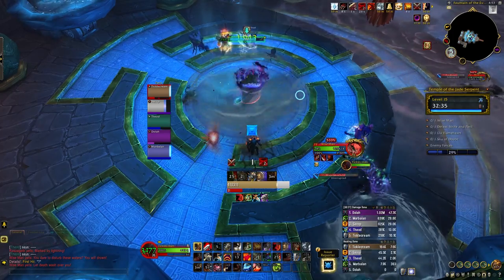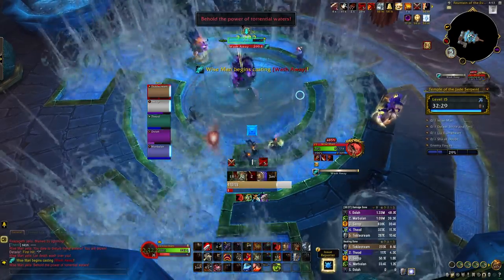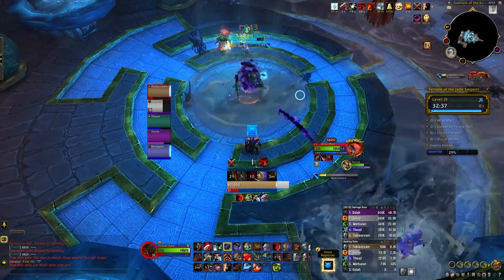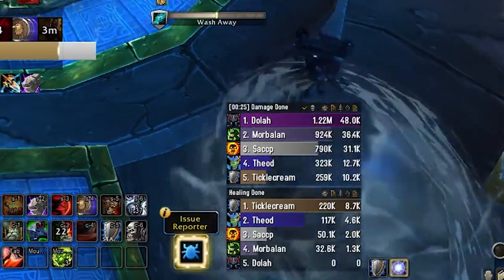What this means is you'll ideally want to have a set interrupt rotation. Since it's magic, it can be immuned by abilities like Cloak of Shadows or Spell Reflect by Warriors. He will periodically apply Corrupted Vortex to a random player as well. This player needs to be sure to be anywhere but the center of the ring. After it expires or it's removed, it will leave a vortex on the ground that will slowly try to pull players into the center.